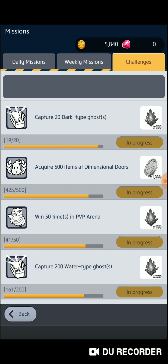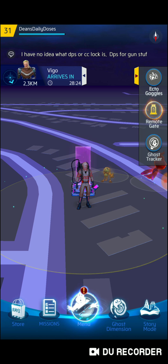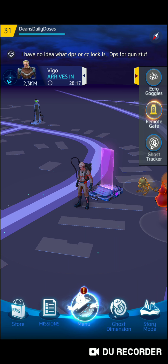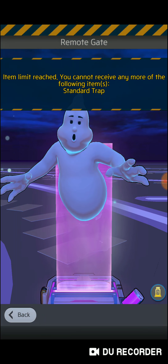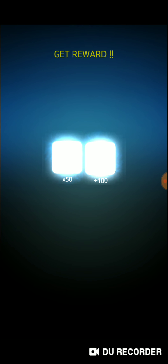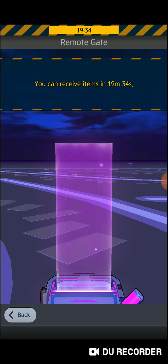PKE crystals you need to level up your ghosts. I'm going to click on my remote gate to show you what you get from it. You hit receive and it gives you experience — it's a good way to get experience, PKE crystals, ectospheres, traps, and other stuff. The other portals usually give you three or four things, but the remote gate gives you two, maybe three each time. It varies.